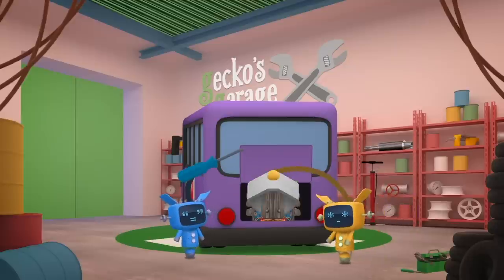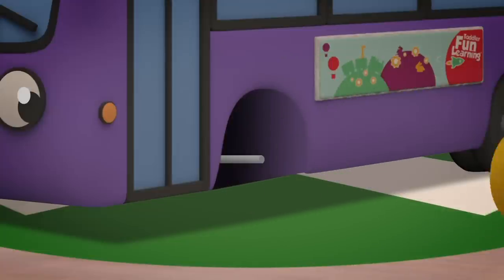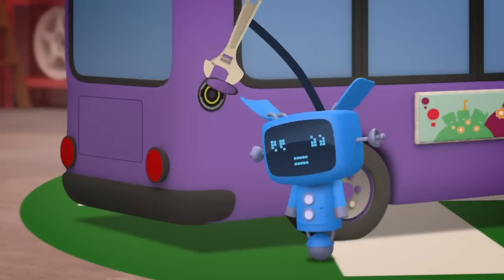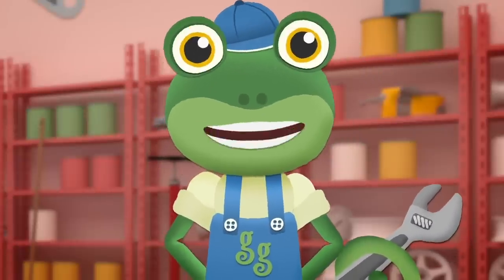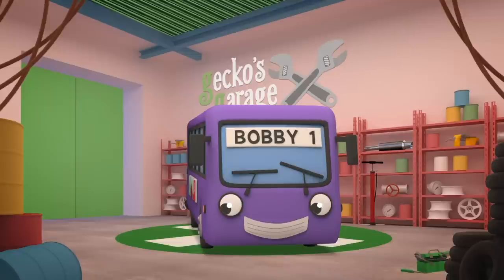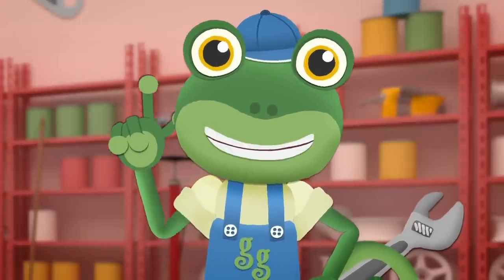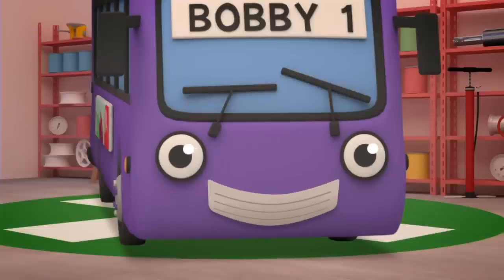The mechs take Bobby's engine out! They fit motors to his wheels and install a brand new charging port. Let's see how that feels! Oh no! Bobby's wheels won't go! Now what have we done wrong? Of course — he needs some batteries to power him along!